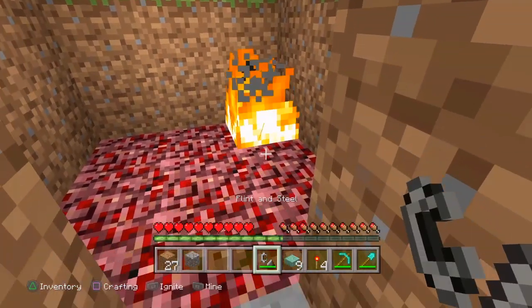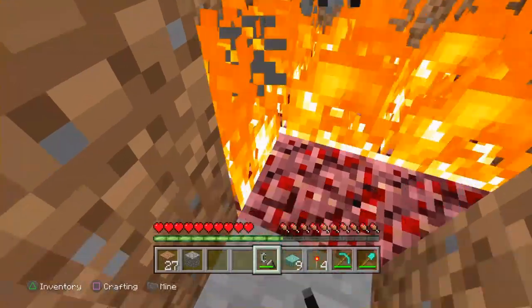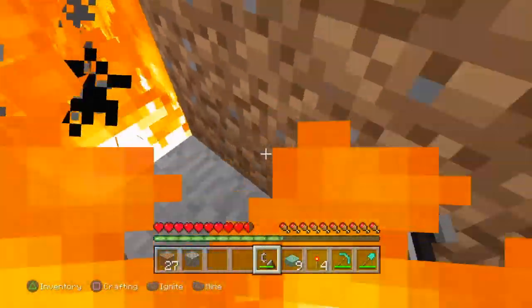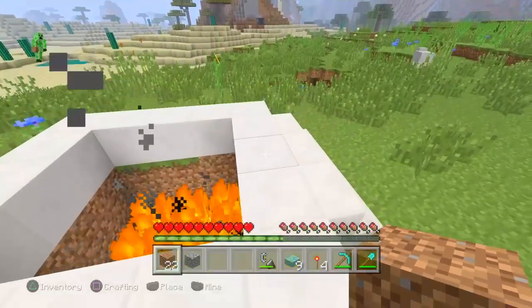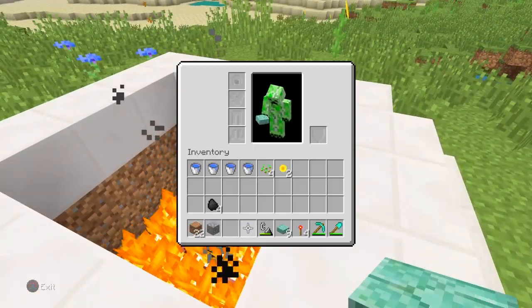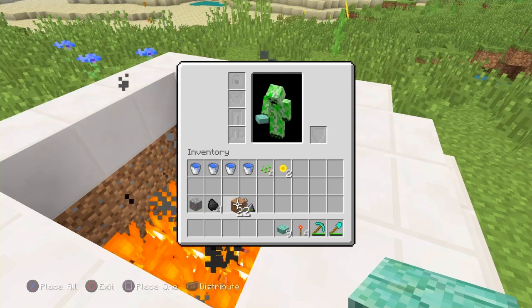Now what you guys are going to do is light this area on fire. Please keep in mind that if you are using wood this will burn very quickly. We don't need the flint and steel anymore unless you accidentally knock your fire out. We're going to put the dirt back.